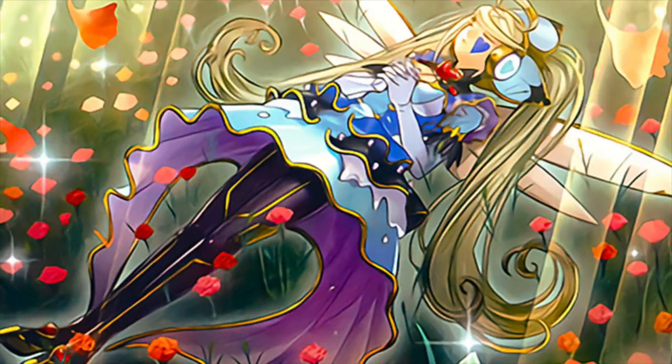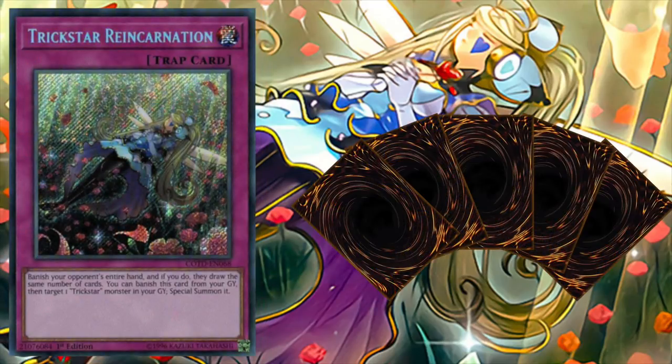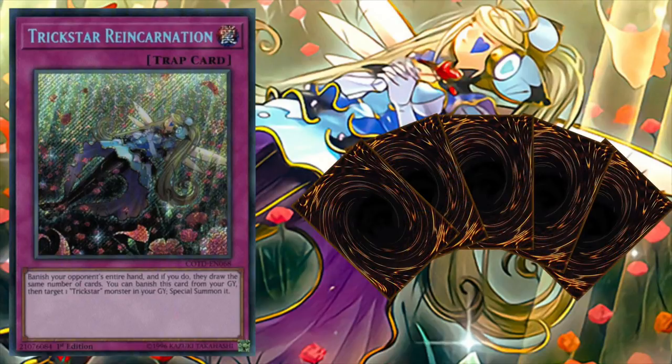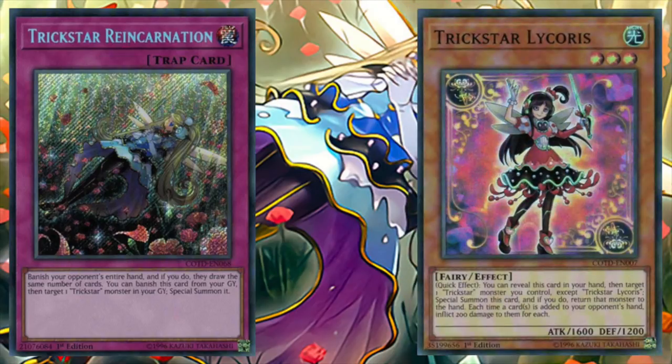Rounding off this video with the traps, the reason why everyone wants to play Trickstar is Trickstar Reincarnation. One of the most powerful disruptive traps ever created, Trickstar Reincarnation banishes our opponent's entire hand, and if it does, they draw the same number of cards. This is incredible because if we know they've searched a key one-of or a combo piece that we really don't want them to have, we can use Reincarnation to disrupt their strategy entirely. Combo this with Trickstar Licorice and you're going to be burning your opponent to death in no time.